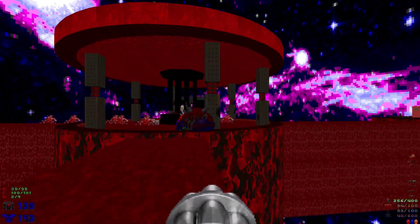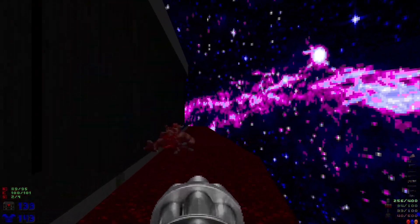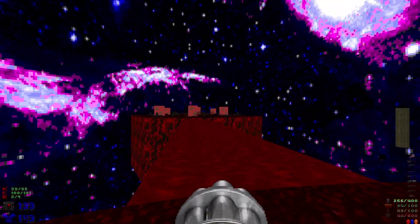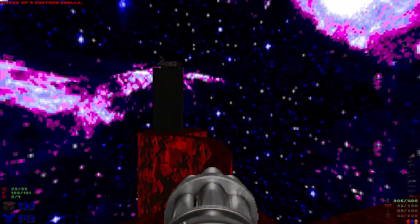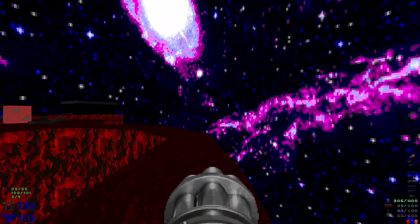At 89 out of 95 kills, that's where we want to be. We still have one more secret — when we hop down to the eye over here, the reason we shot at it is because shooting it creates a bridge over to that BFG we saw. Now we go over here and grab the BFG.